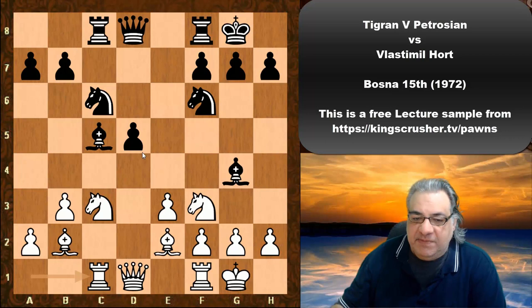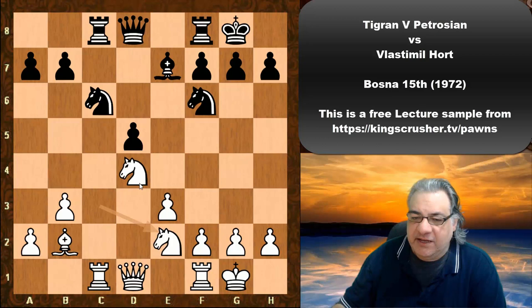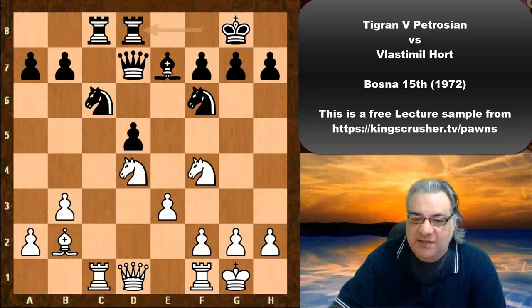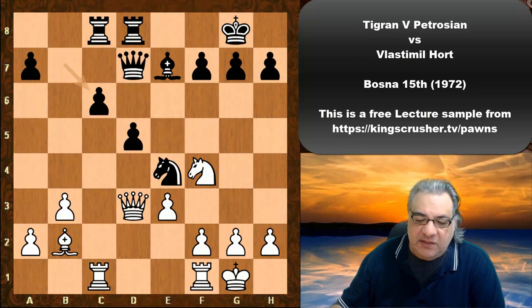That Bishop is a bit loose — maybe white is threatening to expose an attack on it — so the Bishop goes to e7. We see Nd4, Bishop takes, and now a reinforced blockade of d4 — very comfortable looking. Qd7, Nf4. Then Qd3, Ne4 — a progression where Nxc6 seems to create dark square weaknesses that keep generating more dark square weaknesses.